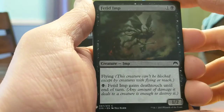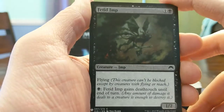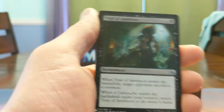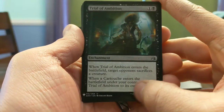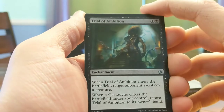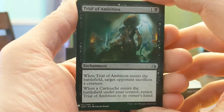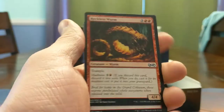Fetid Imp — two mana 1/2 flying, can gain Death Touch. Seems decent. We got Trial of Ambition — when it enters the battlefield, target opponent sacks a creature. If a cartouche enters the battlefield under your control, you can return Trial of Ambition to your hand. If you get to replay this type of thing, it is gross. The cartouches were good on their own.